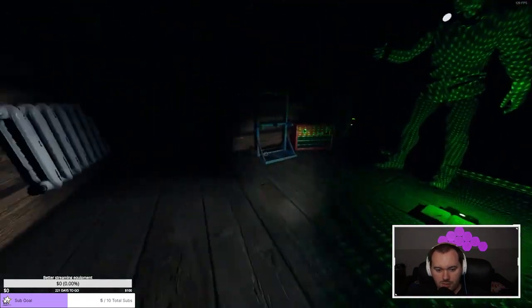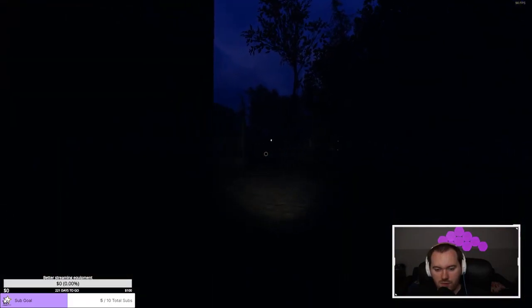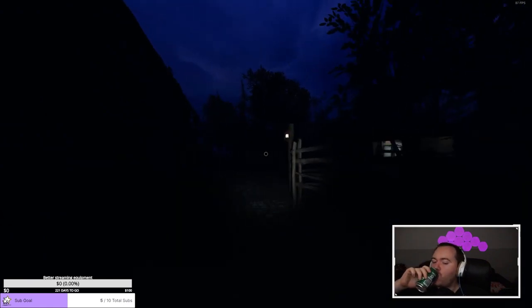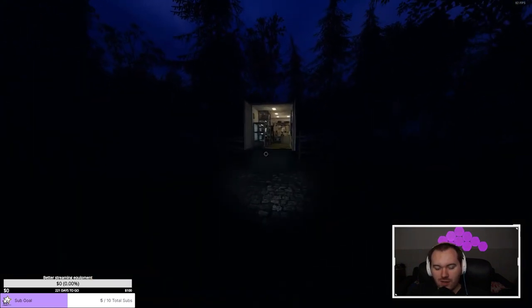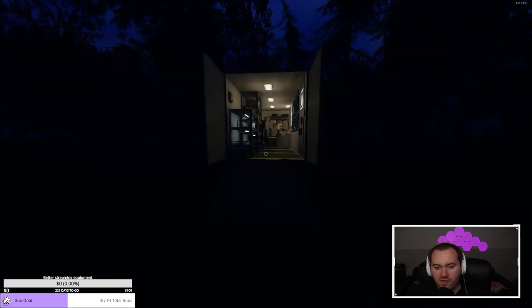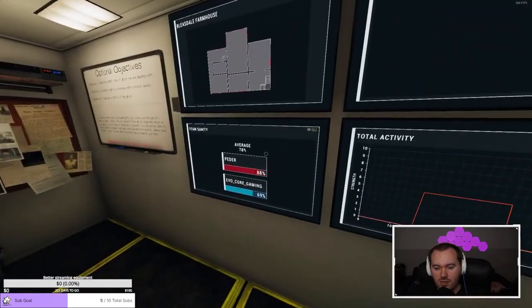The door has been touched. Are you here? Where are you? The door was touched to the bathroom — no, not bathroom. EMF 5. We have an orb and we have EMF. No fingerprints. We have EMF 5 and orbs.